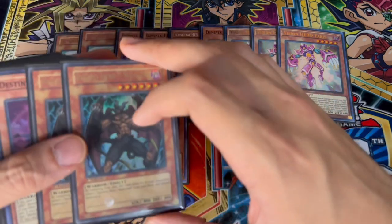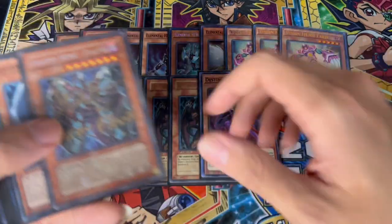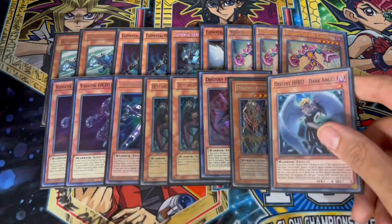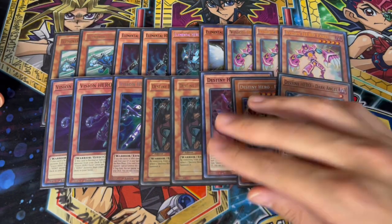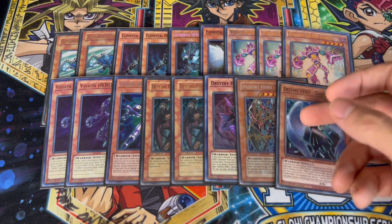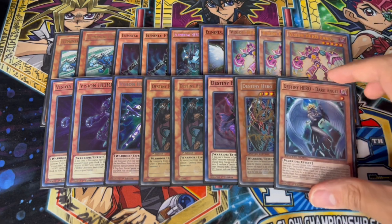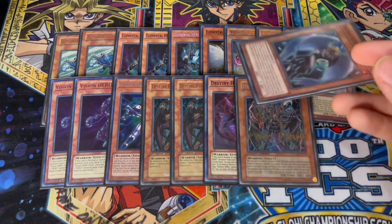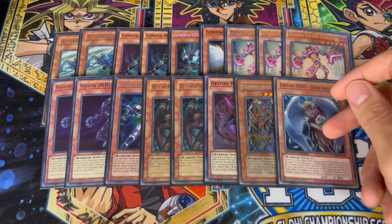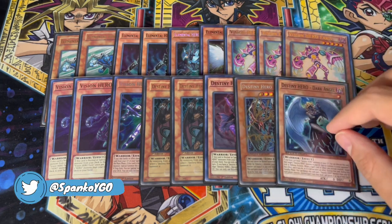We are playing the Destiny Hero package of course — two Destiny Hero Malicious, one Denier, one Plasma, and one Destiny Hero Dark Angel. I hated this card for so long but now with EN Shuffle being relevant, Dark Angel is just so powerful. There's a combo where if you open Fusion Destiny plus EN Shuffle it gets you to Dark Angel, DPE, and Dark Law, which is insanely powerful — so that's why you're playing the one Dark Angel.